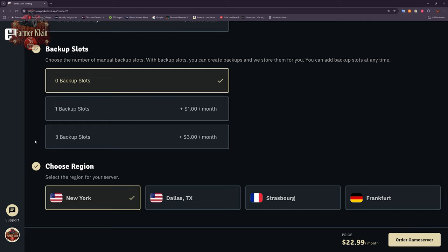The last thing to pick is which region you want the server located in. In theory you want the region geographically close to you and your player base. For me I'm going to pick New York City, because we have players in both Europe and the US, and that splits the difference. They also currently offer Farm Sim servers in Dallas Texas, Strasbourg, and Frankfurt.